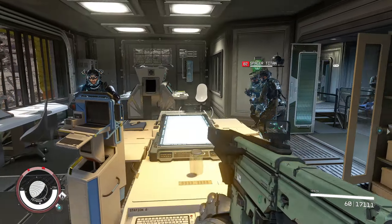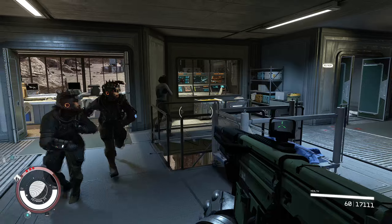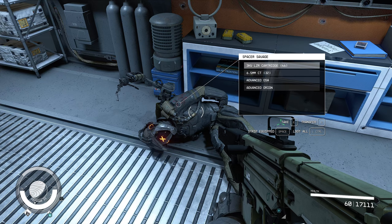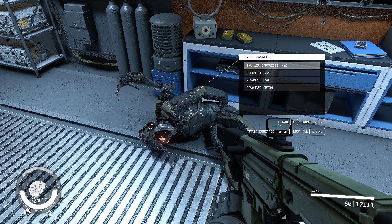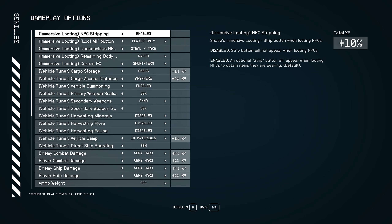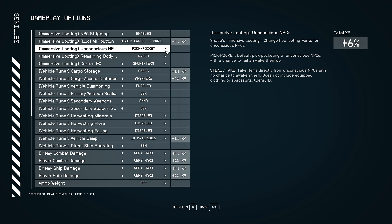There is a paid version for looting corpses, but I highly recommend just using Shade's — it has great functionality, works really well, and is perfectly done. The other thing to mention is that we can actually choose where we want the loot to go. Going into settings, gameplay options, we have all these different settings for the immersive looting. We can also disable the stripping and send all the loot to our party members — companions currently following us — or even send it directly to our ship.